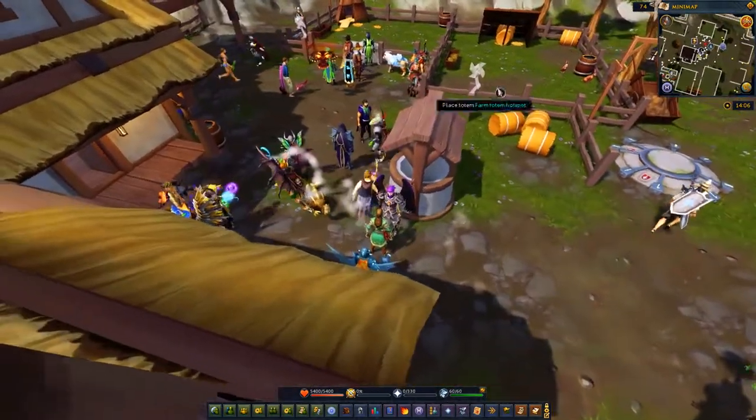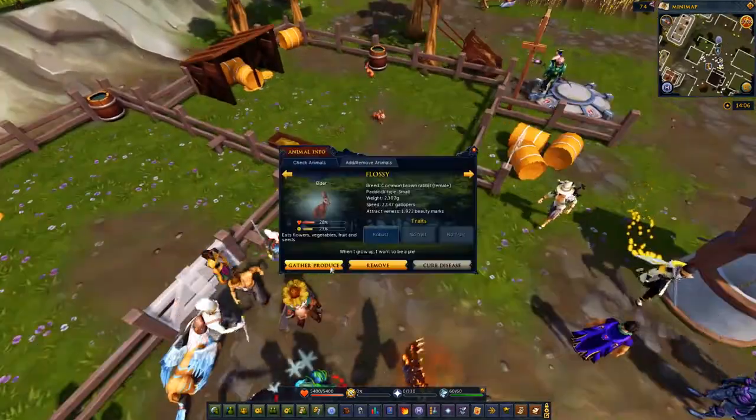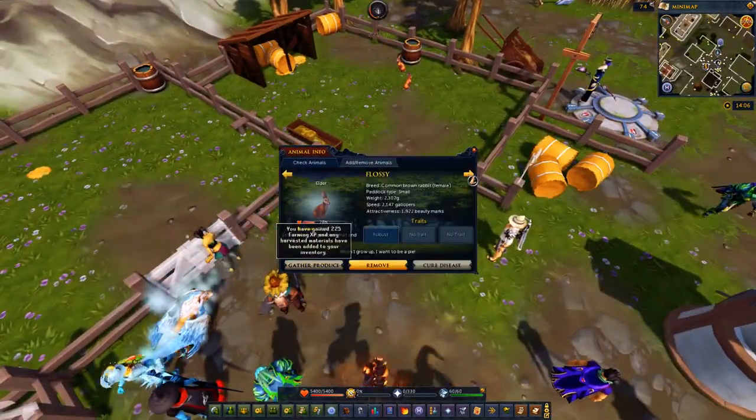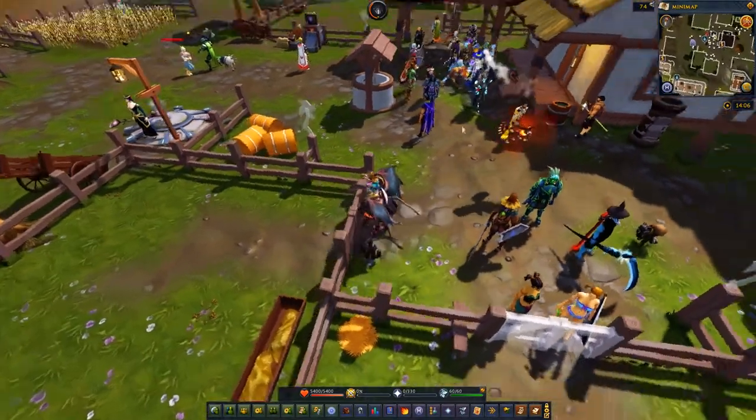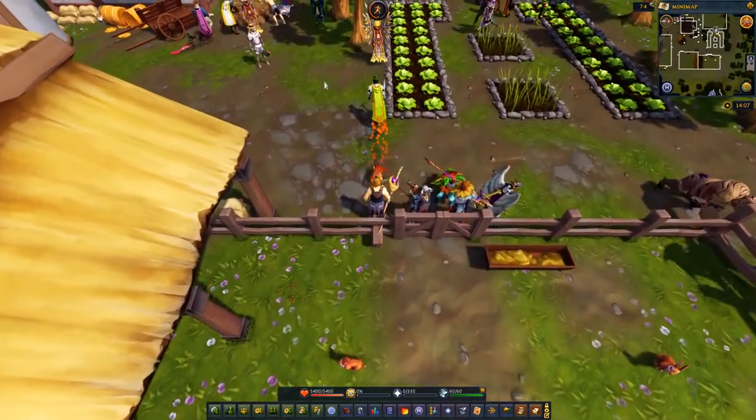Okay, we need to make more rabbits. Let's go get this boy and a girl and take them over to the pen. Gotta make sure I get my resources before I actually move him out though. Time to make some more babies. They still have a little bit of food, so that's good. I need to figure out where I can get more of that fruit mush.